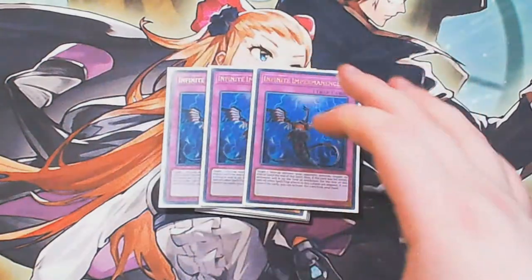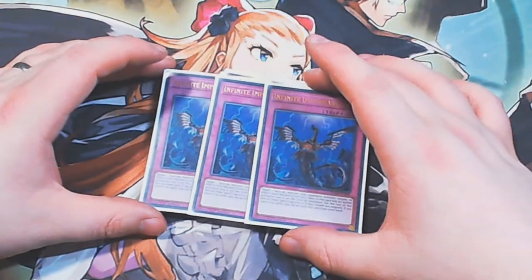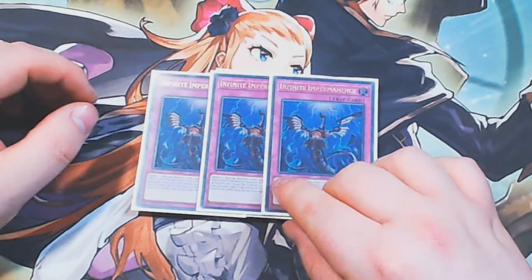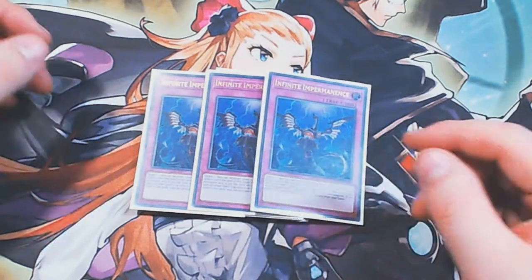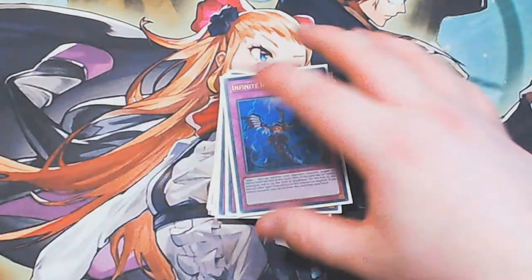And our final hand trap is triple Infinite Impermanence. Three copies — it does what it says. It's good going first or second because you can set it on the field and negate spells and traps that way, which can come in absolutely clutch against the right types of decks. And of course if you go in second, it's just an Effect Veiler. Being able to do it on both turns is kind of nice. And that rounds off our hand traps.